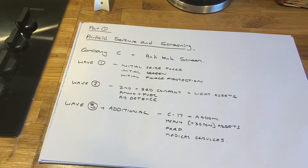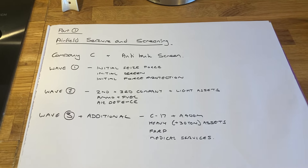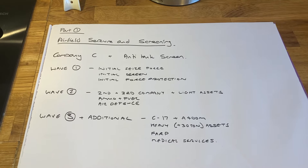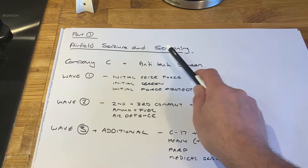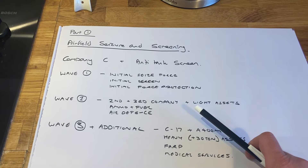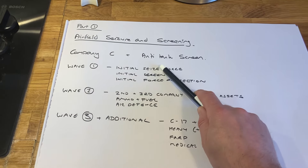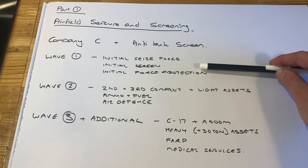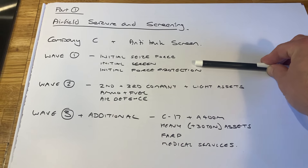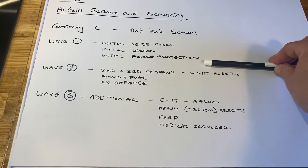This is going to be one of the biggest exercises I've held, and part one is really going to push my airmobile forces to the limit. The whole idea is that they're going to seize and screen an airfield. This will involve my newly finished Company C assets and the anti-tank screening assets. There'll be three waves. The first wave will be to initially take the airfield with a seizing force, a screening force, and the initial force protection assets.